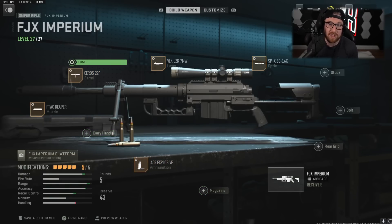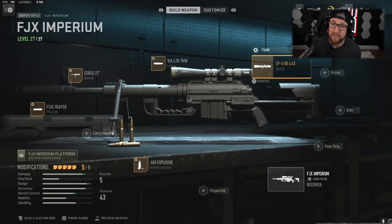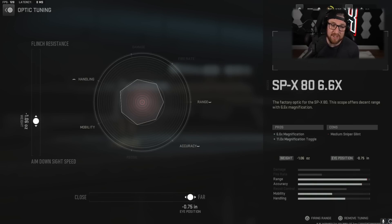After this, we have the Seros 22. We're going to go with Aim Walking Speed because recoil doesn't matter, and Damage Range up a bit — but you don't want to ruin your Aim Down Sight Speed too much for those mid-range fights. The VLK laser is going to once again improve our Sprint to Fire Speed and Aim Down Sight Speed. As far as your optic goes, you can use whatever you're comfortable with. I like the 6.6x, and we're going to improve the Aim Down Sight Speed — I always, always choose the furthest possible distance for the eye position.